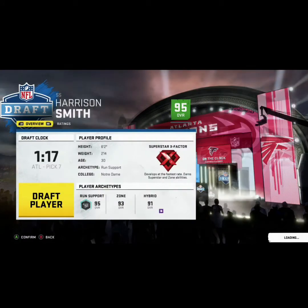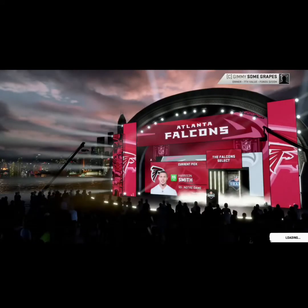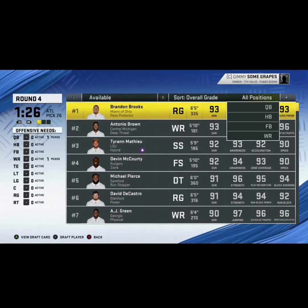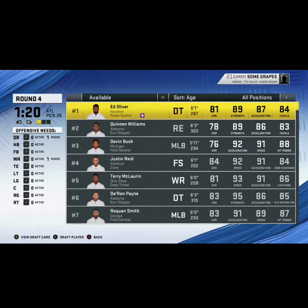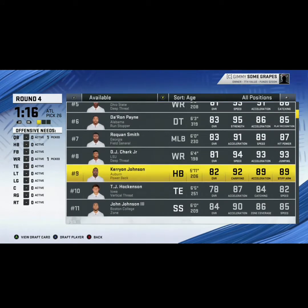I'm going to go Harrison Smith. He has Enforcer and he's a superstar X-Factor. Let's just get our strong safety. So let's make our next selection. Should I go halfback maybe? Or I'm going to go by age - get these young people available.